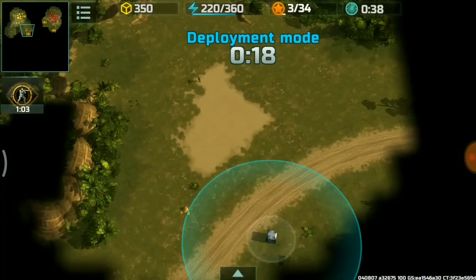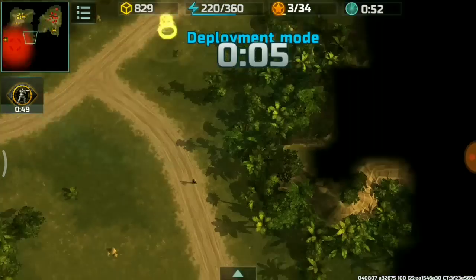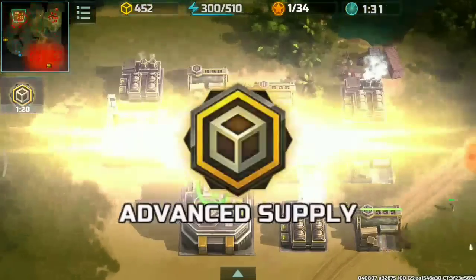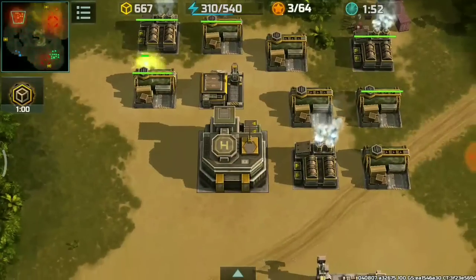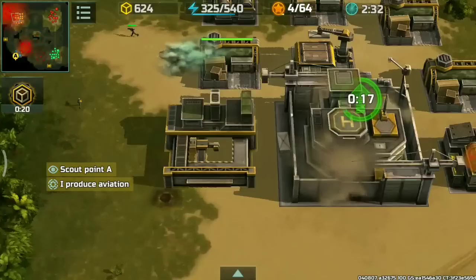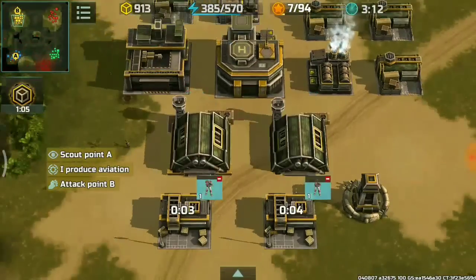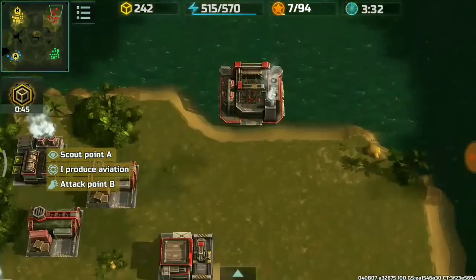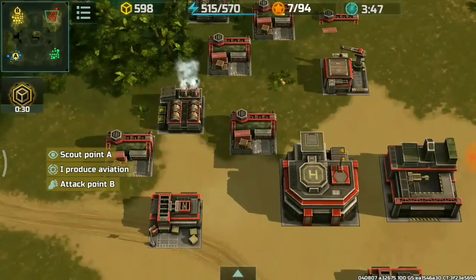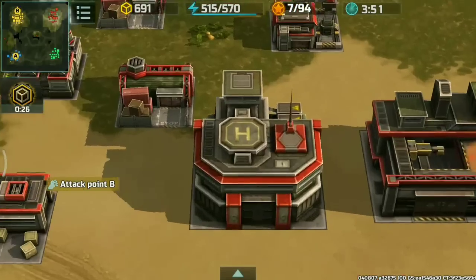My riflemen are going to grab some containers. Fast-forwarding a bit — grabbing containers around the area. Added more supply depots, six in total, upgrading HQ to level 3, and adding a Power Factory and Avia Factory. Bugore opted for Alligators and now has like five supply depots and a level 3 HQ, with one Alligator out.